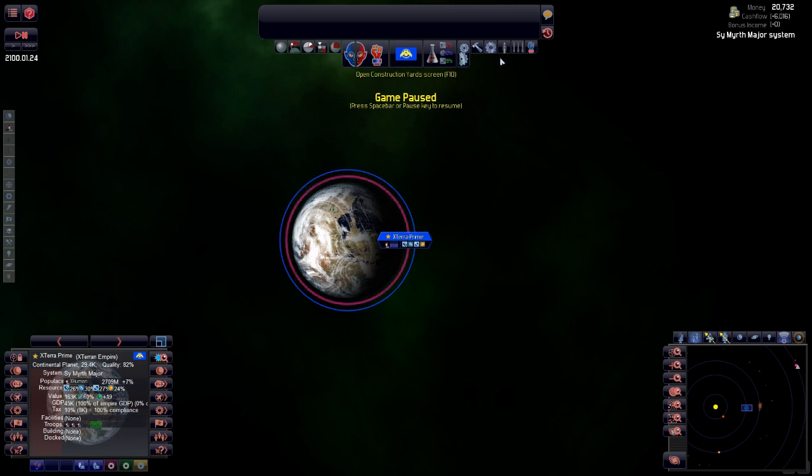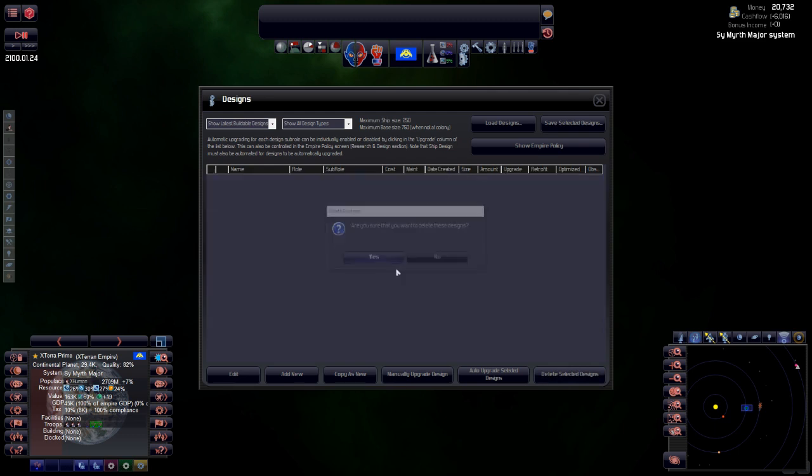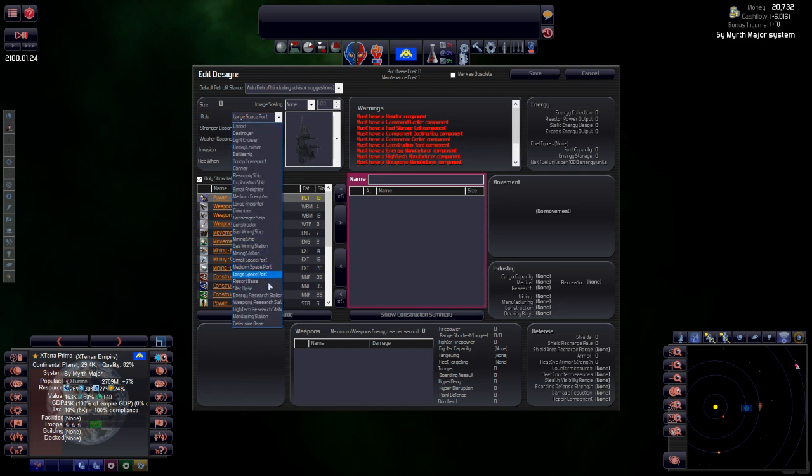I like to delete pretty much all of these default designs. Let's add a new one — I want a spaceport, so we'll go with large spaceport. The difference between small, medium, large doesn't really matter whilst you're starting out; it really just depends on what you put on there. Point blank range — well actually all weapons is better since it can never flee. Leave the image scaling as it is.